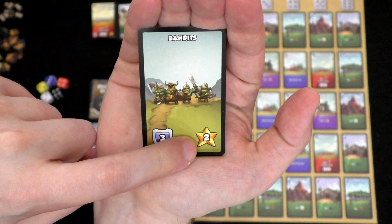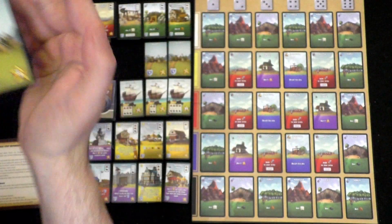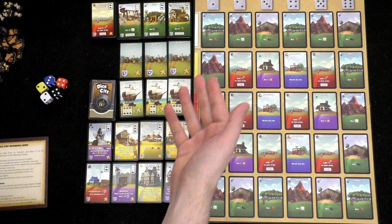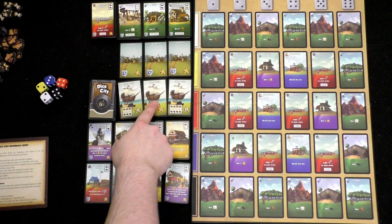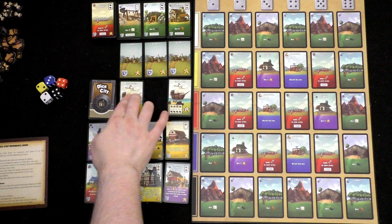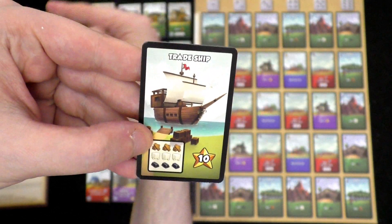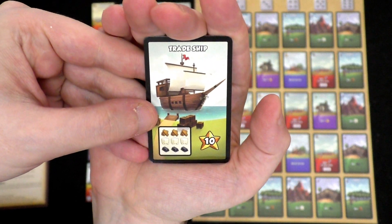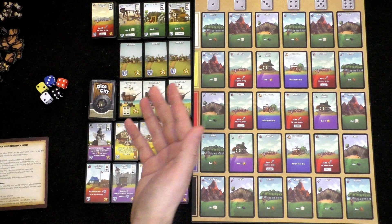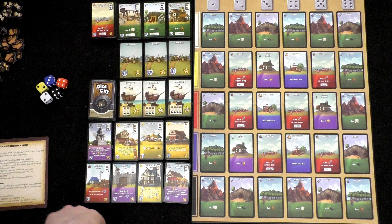Any time you defeat a bandit of that type, you draw that many victory points from the supply rather than keep their cards as a trophy. Same with these trade ships — there are three different types. You put one of each card like you do with the bandit. There's one worth 10, one worth 5, and one worth 20. Any time you complete a trade ship, you collect that many victory points from the supply and leave these sitting here for next time. You can claim these an unlimited number of times, as long as you've got the resources.